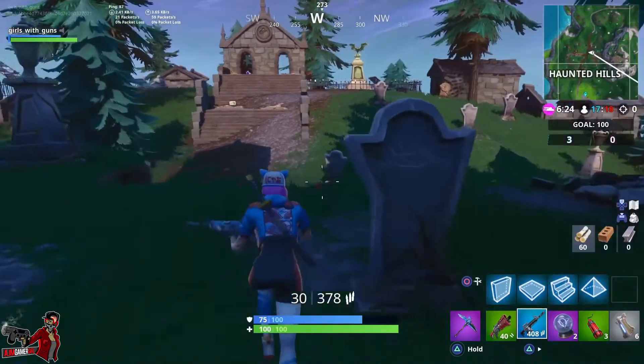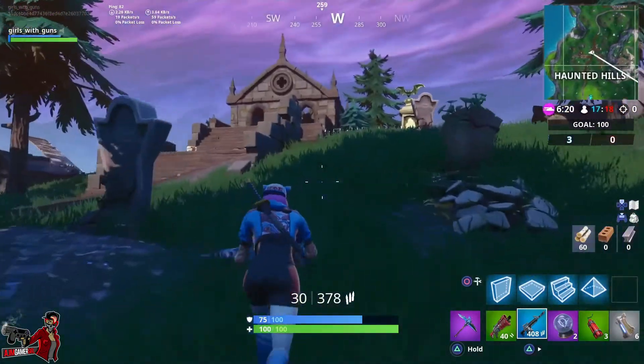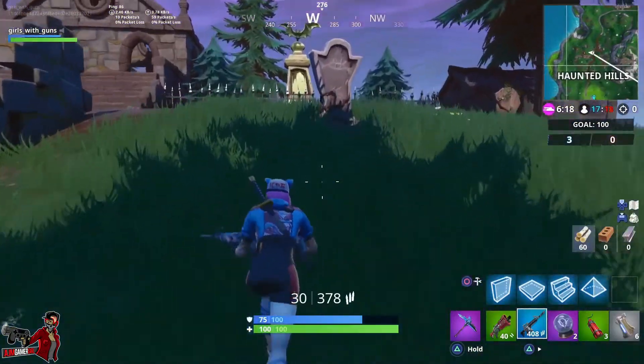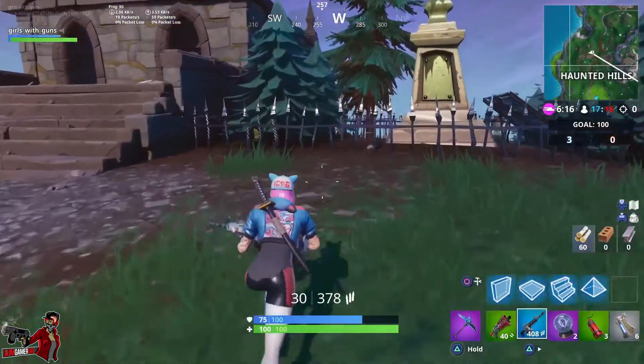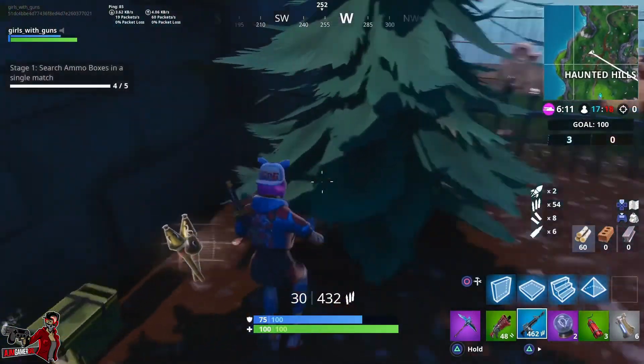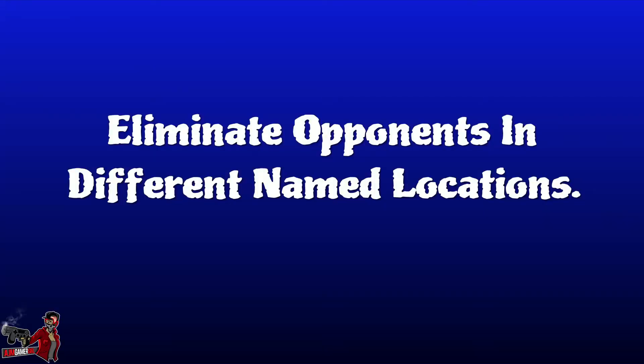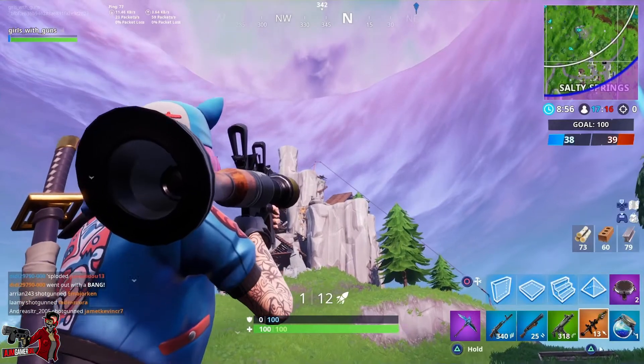Finally for the last stage, we need to open a supply drop — those are the balloons with the little blue boxes on the bottom. It can be hard in squads, duos, or solo if you're not great at the game, but it's easy in Team Rumble. It's a time-limit match but there are so many opportunities to find a balloon — just find one that's in the middle of nowhere.